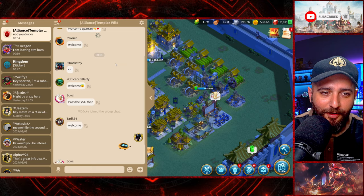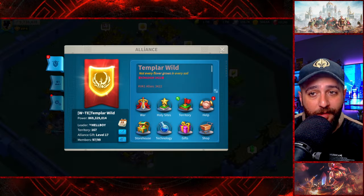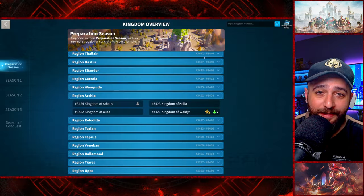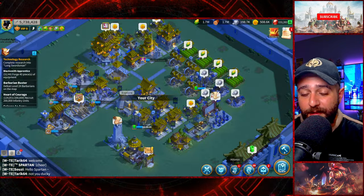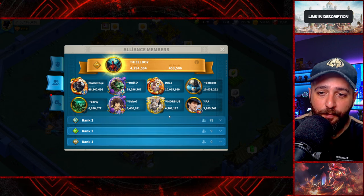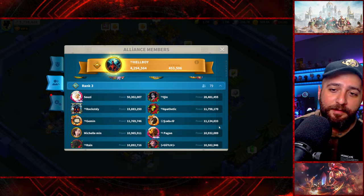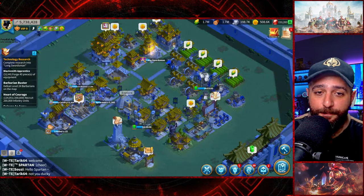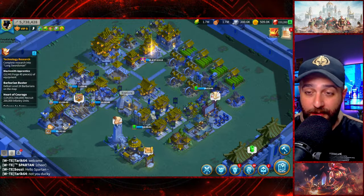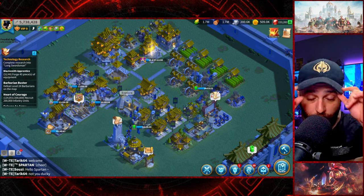Pretty warm welcome here! This alliance is quite powerful — almost 1 billion power in a 40-day kingdom. It's only 41 days old and already has a 1 billion power alliance. We have players like Blackstone with almost 50 million power, Hulk with almost 30 million, Susie with 50 million, Kin with almost 30 million, plus a bunch of 10-15 million players. This alliance looks super strong, as long as the leadership can handle these players.